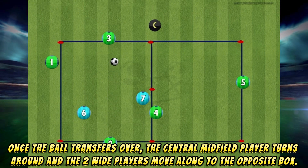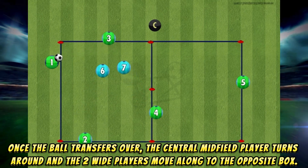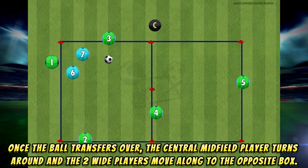Once the ball transfers over, the central midfield player turns around and the two wide players move along to the opposite box.